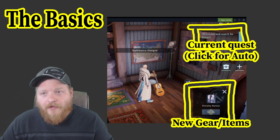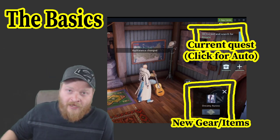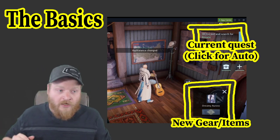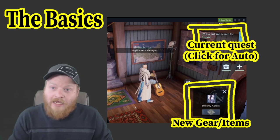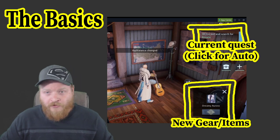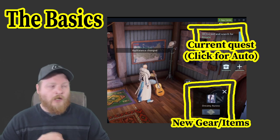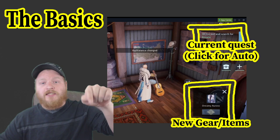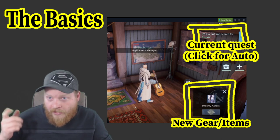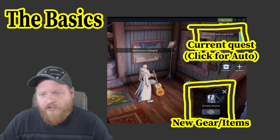Another quick thing: right up in the top corner, you're gonna have whatever your current quest is. You can hit that and it'll just automatically run you to and do whatever you need to do there. So you can be very hands-off for the first hour or two of the game using this. But if you enjoy playing manually, there are certain quests where you need to stand in a spot and it doesn't mark that on the ground. So if you're running to do a quest and you see the person you need to talk to but there's no icon above their head, go ahead and tap that top corner and let it do it nice and clean for you.